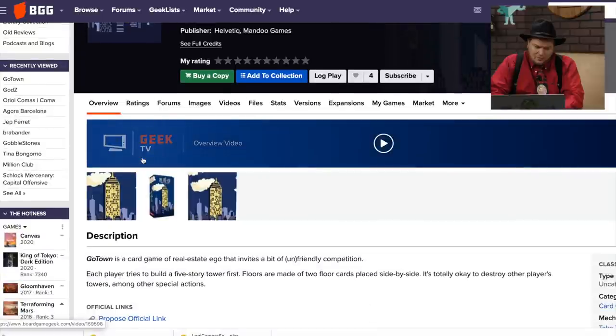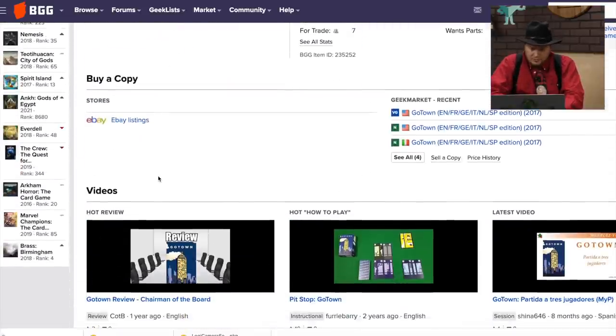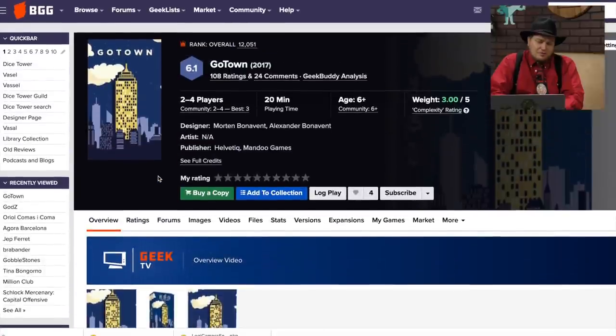Go Town — Real Estate Building. This is a small little game from Helveteek. I feel like I have this game on my shelf, but most of these small games I played from this company I haven't enjoyed. So I don't know if I would like this one or not.